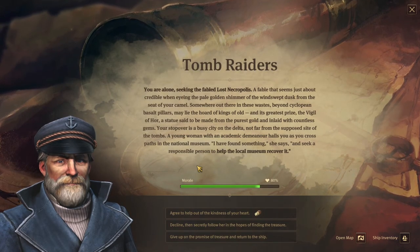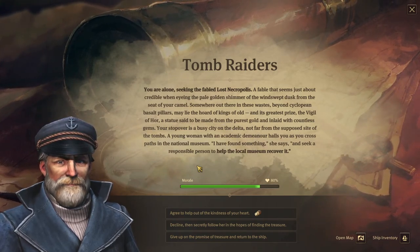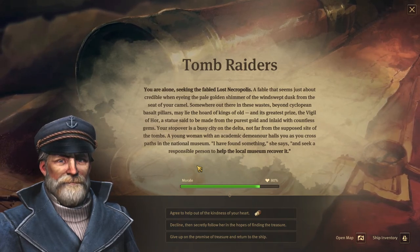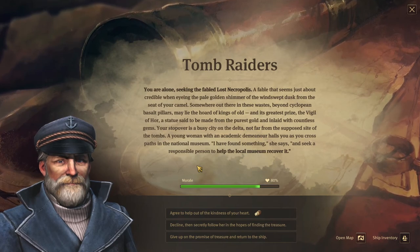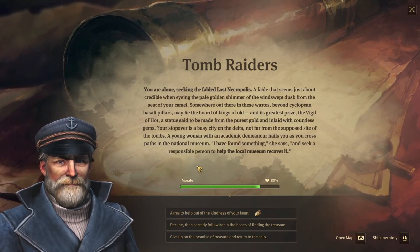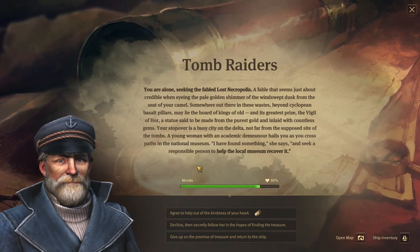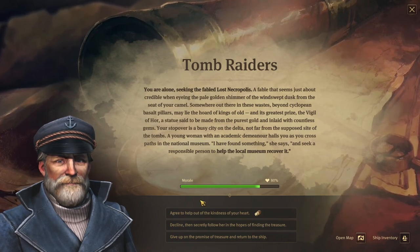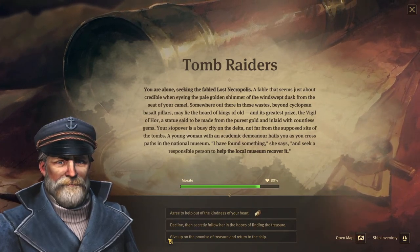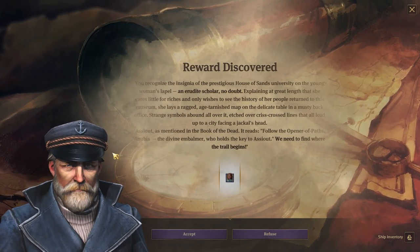The Land of Lions again — tomb raiders. Alone, seeking the fabled lost necropolis. Beyond cyclopean basalt pillars may lie the horde of kings of old and its great prize: the Vigil of Horus — a statue said to be made from the purest gold and inlaid with countless gems. In a busy city on the delta, a young woman with an academic demeanor hails you at the national museum: 'I've found something,' she says, seeking a responsible person to help the museum recover it. We'll agree to help — reward discoverers.